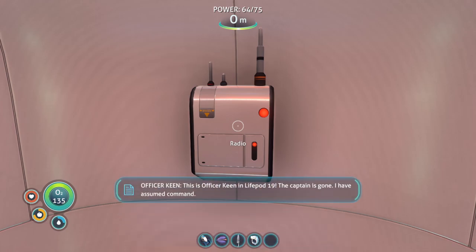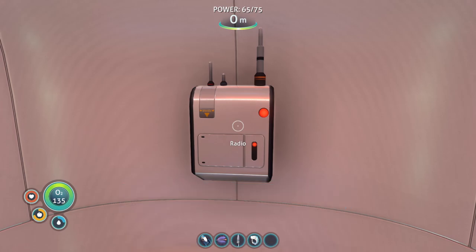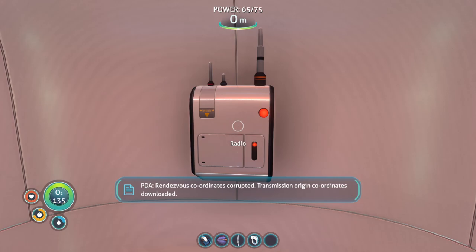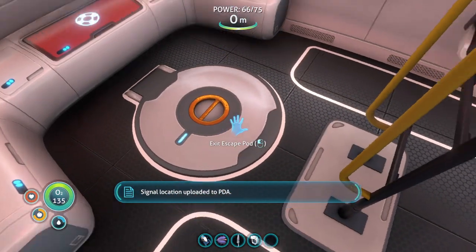This is Officer Keen in life pod 19. The captain is gone; I have assumed command. The last thing the captain did was give me coordinates for dry land. We regroup one and a half kilometers southwest of the crash site. Stay together and good luck. This message will now repeat. Rendezvous coordinates corrupted. Transmission origin coordinates downloaded. Signal location uploaded to PDA.